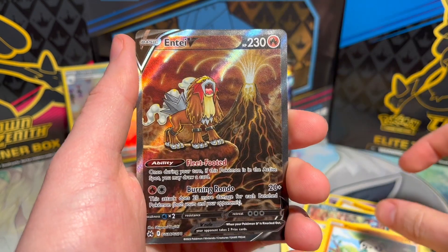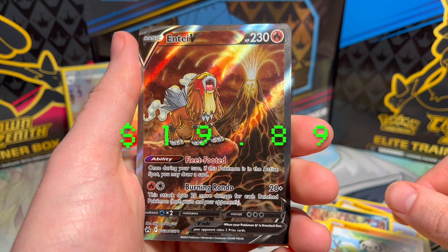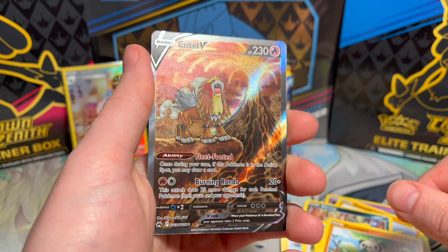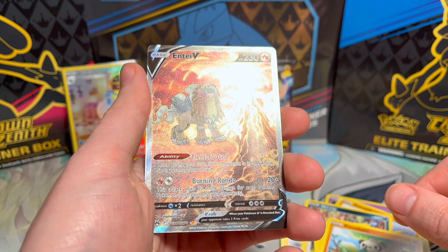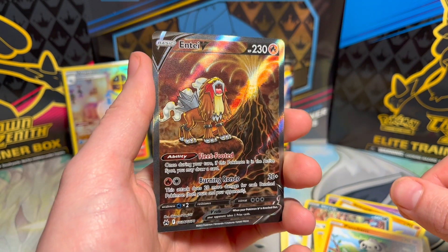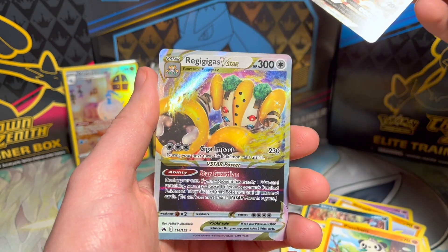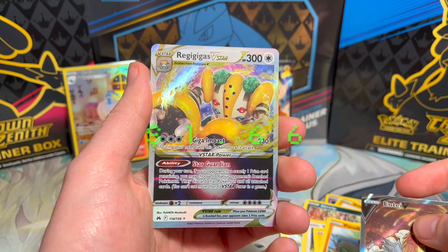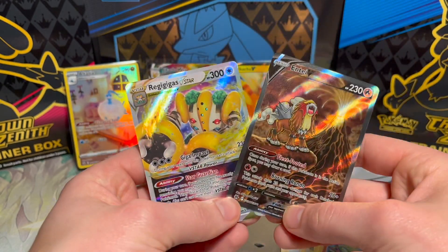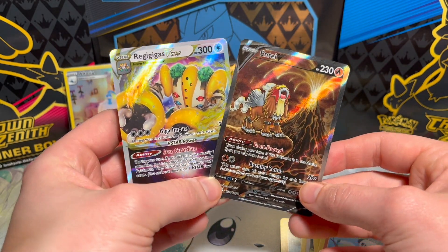Another thing that's gonna change is there's gonna be two reverse holographics. Oh no way, oh my gosh, this thing is beautiful! That'll go great with the Suicune we pulled earlier in our first Crown Zenith opening. And on the end - Regigigas V-Star! A double hit, what! We love those!